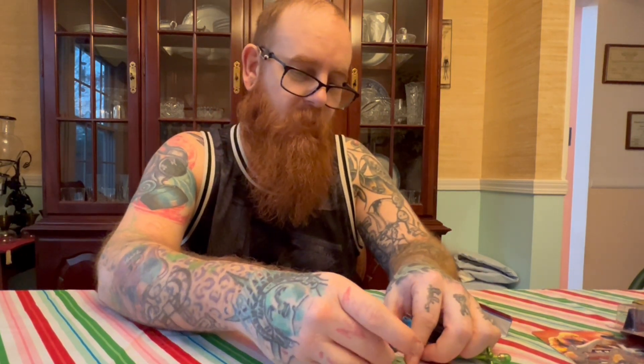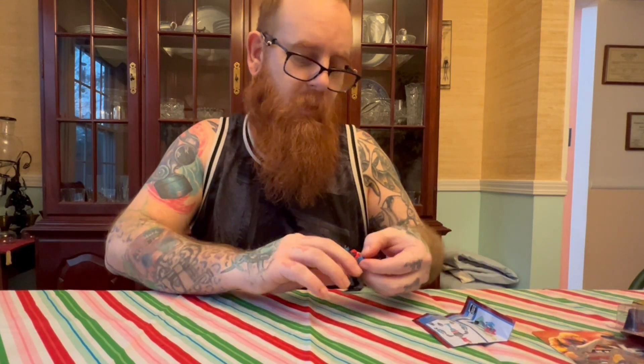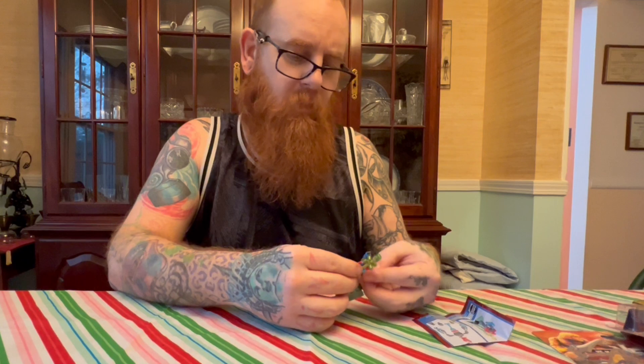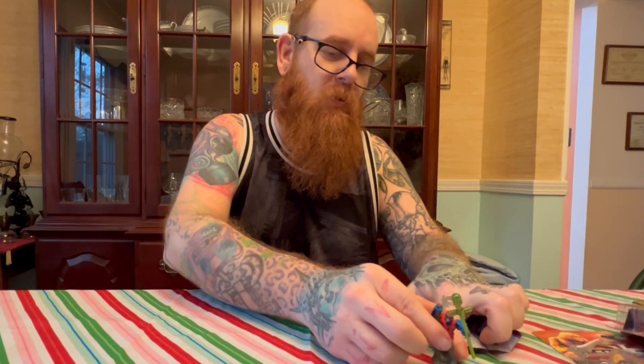Let's go ahead and give him a takeoff pose on his stand. We better give him his little scepter too. I don't have the most dexterous fingers, I'll tell you that in advance. So there's Stratos - figure one unboxed.